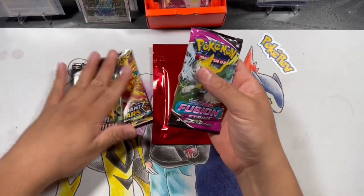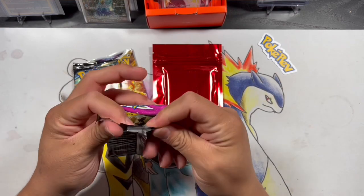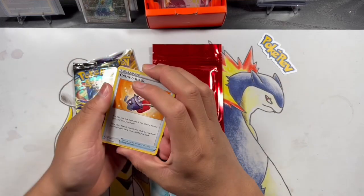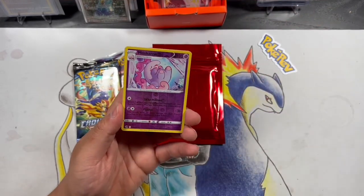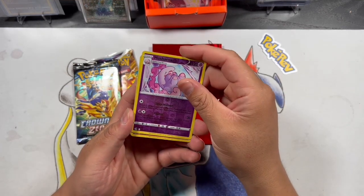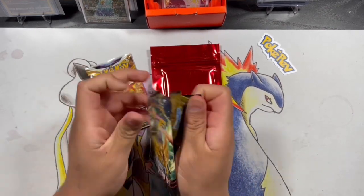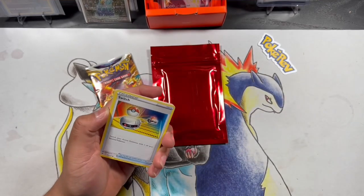Alright, we got our hits out of those right there. I'm opening up Crown Zenith second to last, and then Brilliant Stars last. Honestly, depending on the pack I might keep it sealed — I'm not a huge fan of opening older sets with my luck. But let's get into Fusion Strike and see if we can mess around and get a Gengar. I do have a graded CGC 9 Gengar gifted by one of my cousins, so getting a raw one would be pretty dope. And we got a Mansion Energy — that's cool, but not what I wanted.